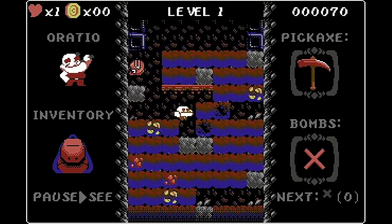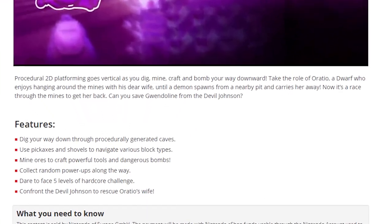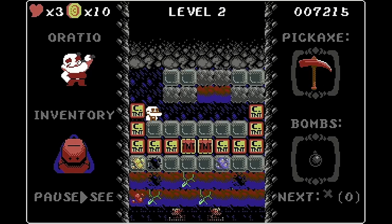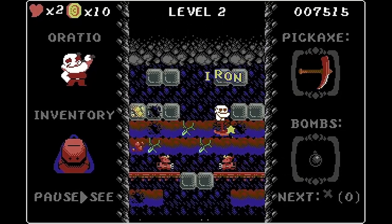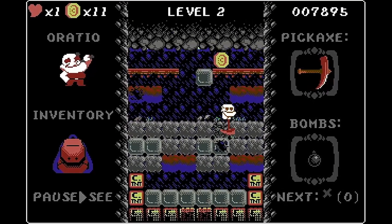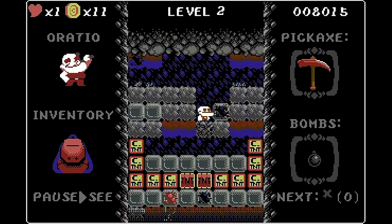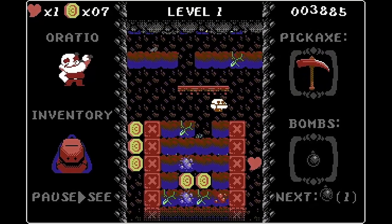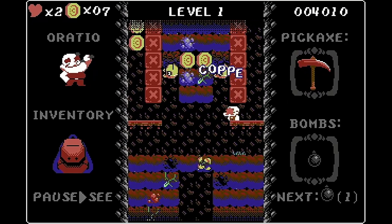Each time we begin our descent the layout of the game's levels will change. The description says that it's procedurally generated but this isn't entirely true. From what I can tell there are sets of blocks laid out in various combinations and these sections are connected together to form the level. Block layouts can also occur multiple times in a level but in general their order and frequency are randomised. The enemies in the game also come as part of these block sets, so you'll encounter the same enemies within the same block sections.